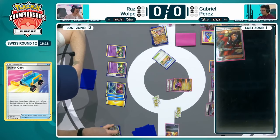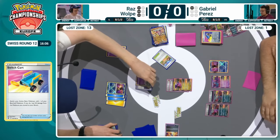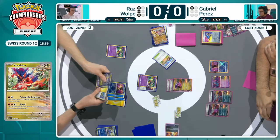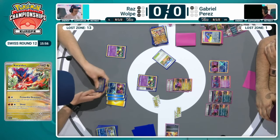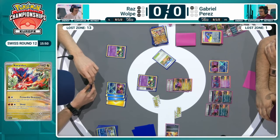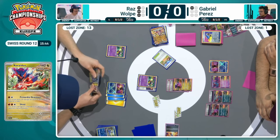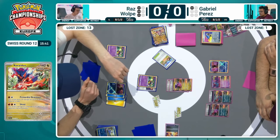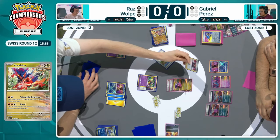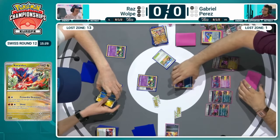Just one prize remaining for Gabriel to take Game 1 here. Raz, what can you muster up? Is there any more disruption available? That is the question, because that Greninja is out of range of the Coriodon — but you cannot rely on the Greninja just to survive in the active. For Gabriel, the Boss's Orders was discarded earlier on and just Counter-Catch is available. It does have Boss in hand though, so that's one way to try and disrupt — maybe take the Greninja up, take an easier knockout on the Fluttermane.